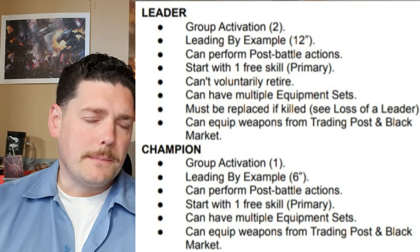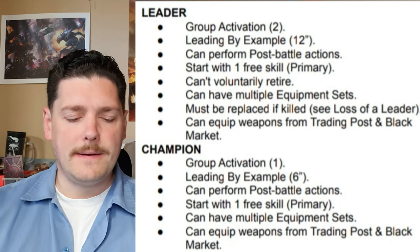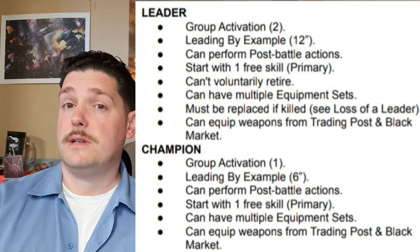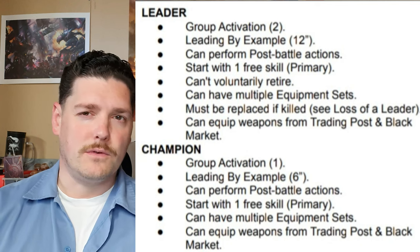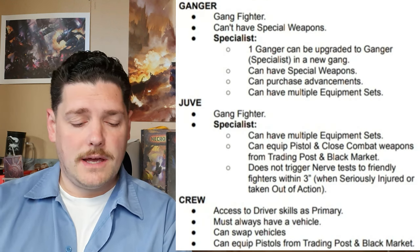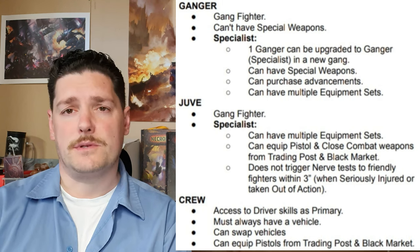The next type is a champion. Champions are slightly different from leaders — they're kind of like the lieutenants in the gang. They have Group Activation 1 and a 6-inch leading by example bubble. They can also perform post-battle actions like going to the trading post and working territory. They start with one free primary skill, can have multiple equipment sets, and can equip weapons from the trading post and the black market, exactly the same as your leader.